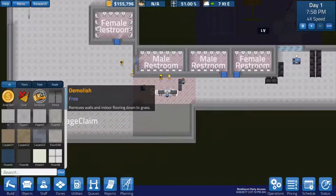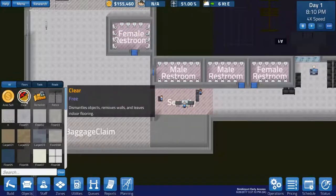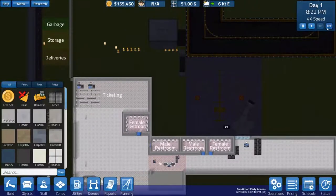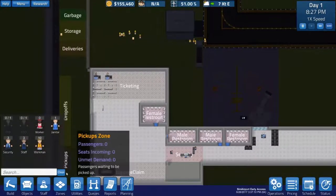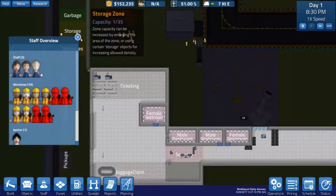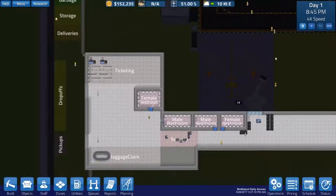I don't like this down here, so let's get rid of that. Clear. There we go — that's what we want. Now we actually have a baggage depot and we have good stuff. I'm going to start firing some of my staff because I frankly don't need them. It costs $800 to fire somebody? What kind of madness is this? Oh well, that's okay.